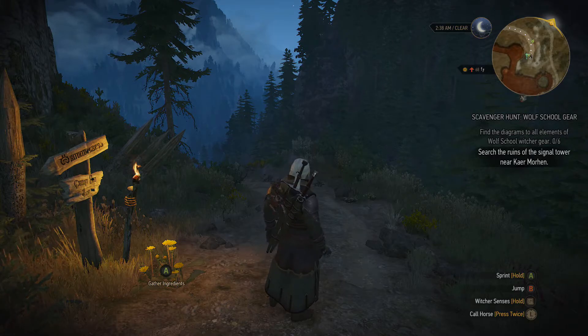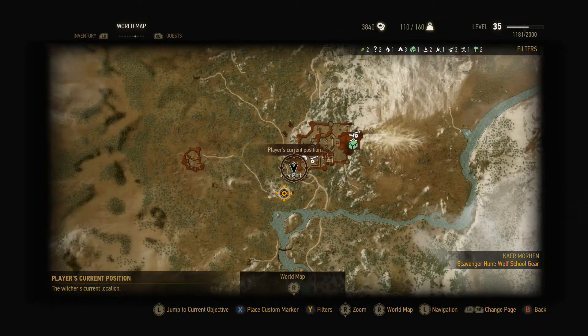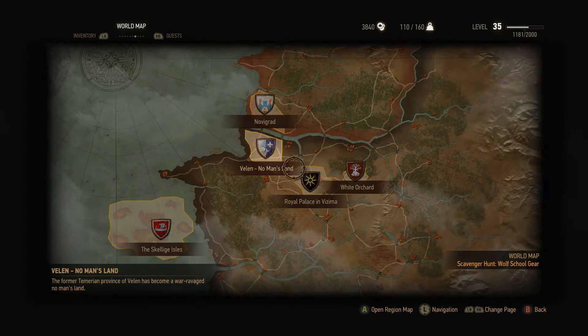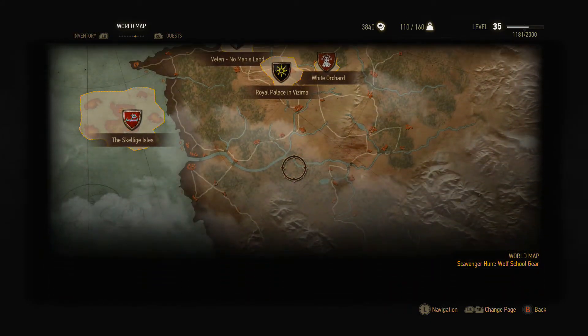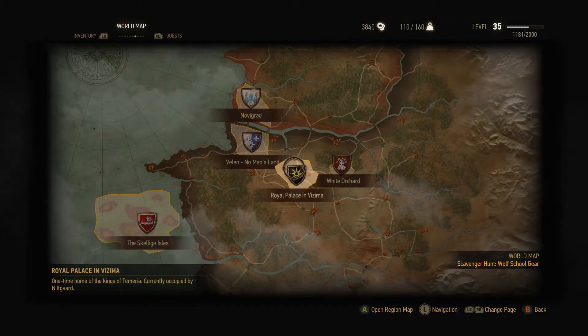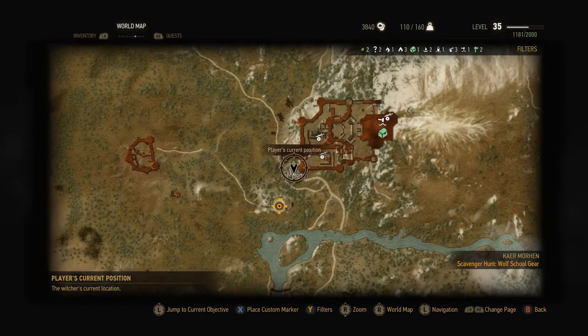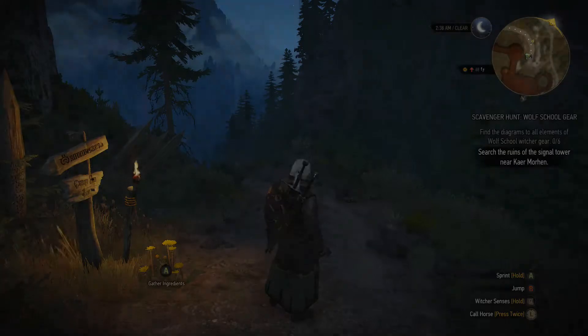So here we are at Kaer Morhen. If you haven't unlocked this part of the world yet, you will do so when you play through the storyline. And if you see Velen and Novigrad are here, it's up to the northeast. And this is for the first set.